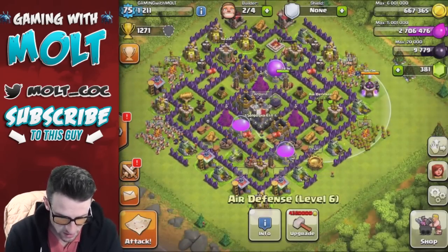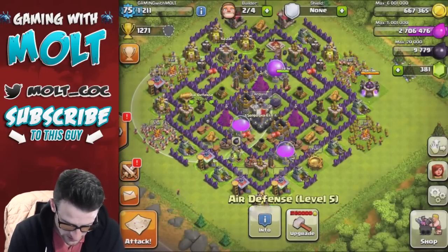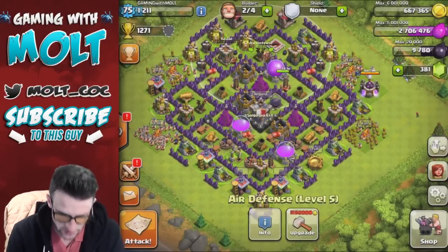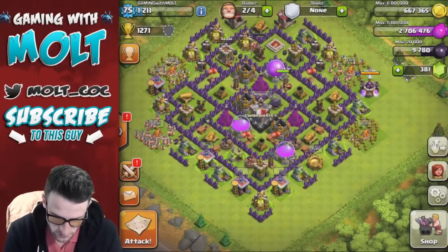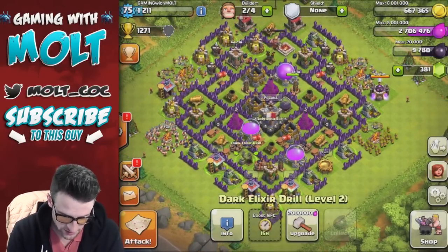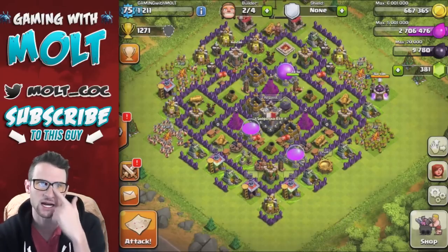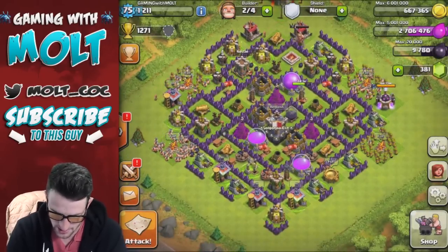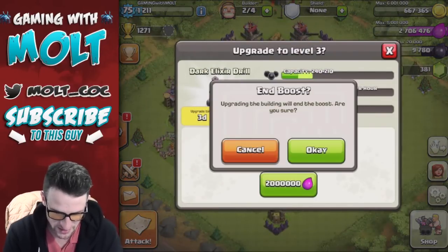We do still need to — so that one's at 7, this air defense is at 6, this one's at 5, and this one is at 5. So we do still have two of our air defenses to upgrade as well. We can upgrade a dark elixir drill, but it is boosted for another 15 hours. Let's go ahead and do it because it was one gem. So we'll go ahead and boost this bad boy and get that up and running.